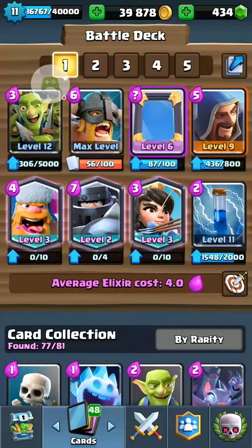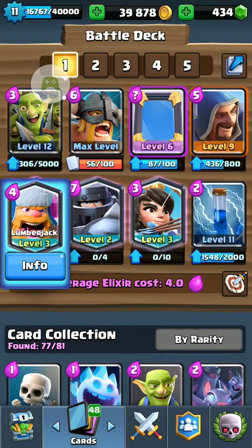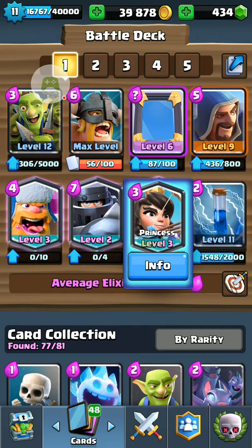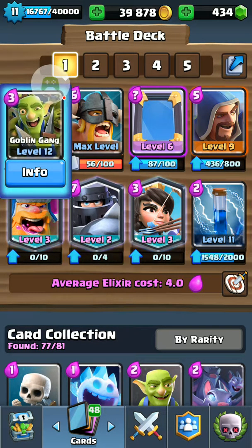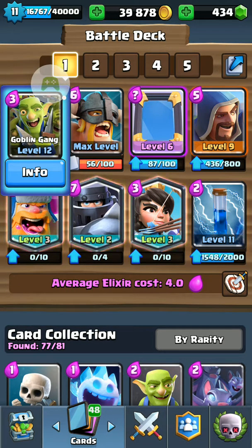I haven't done a video in a long time, and as you see, my deck got stronger and stronger by upgrading the Lambojack to level 3, upgrading the Princess to level 3, upgrading my Mega Knight to level 2, having a Goblin Gang leveled up, having Zap almost leveled up, having my Leap Barbarians leveled up, and my Mirror almost level 7.